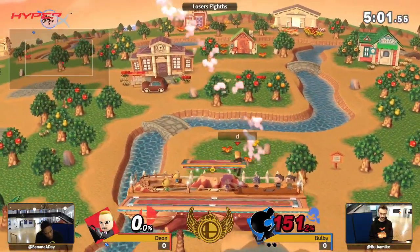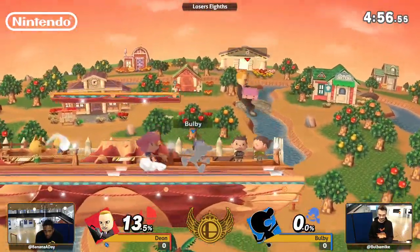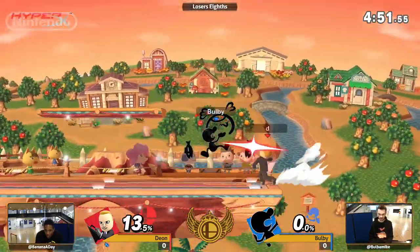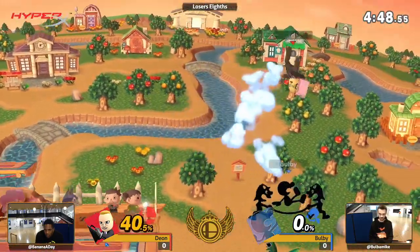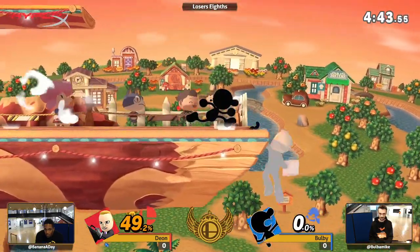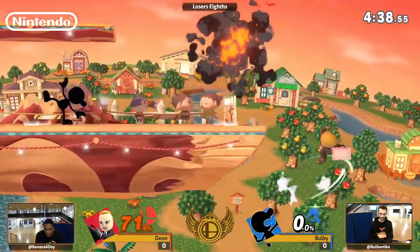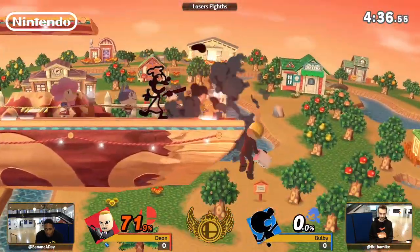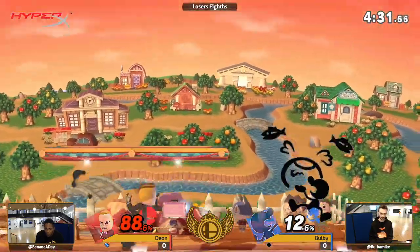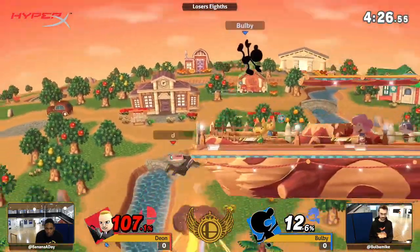You're trying to avoid the normals that Gunner has once you get in, which Game & Watch is not quite aware of right now. Deon is able to force Game & Watch to come into a very specific point and then just hit him with a normal. I like how he reflected the tiny bomb but he's still down tilted. The reflection and hitbox animation — excellent ledge trapping coming out from Bulby. Despite what I just said, he's got a really nice lead and a lot of momentum.